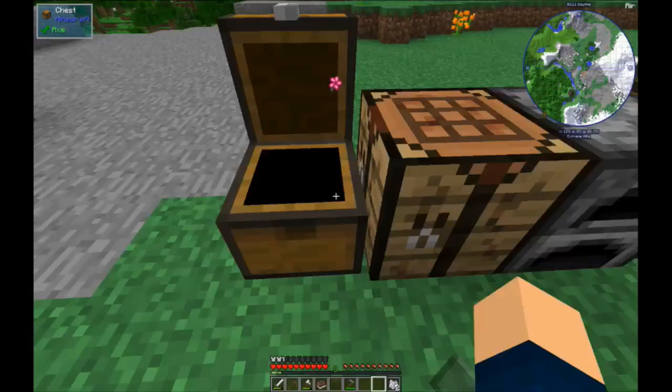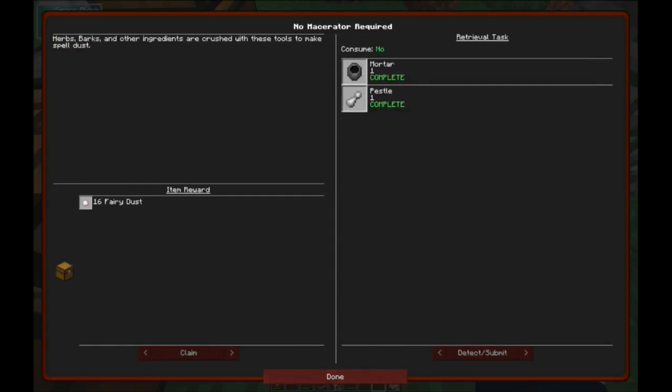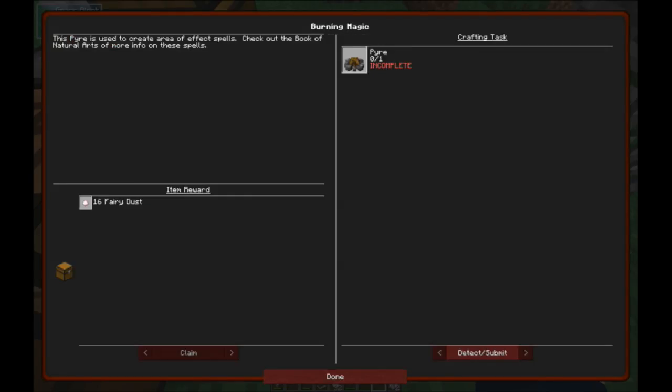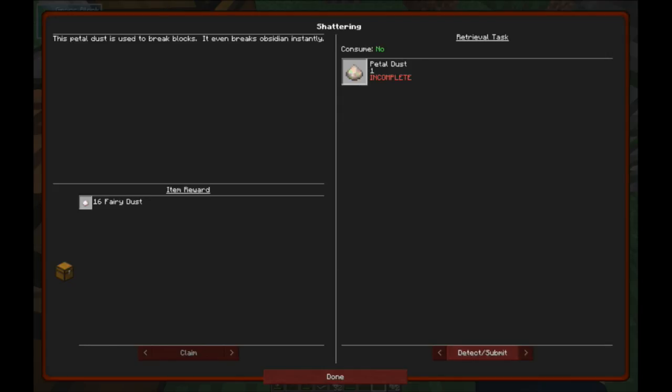Cool. Let's look at quests. Age of Fairies - yes, we did that. Claim. We did that. Claim. Next, we need to make a pyre. I don't remember what the pyre is for. Petal dust for shatter. This is how it's going to give us... ha ha ha, that's how we can go mining.